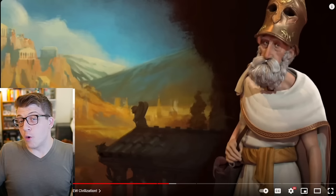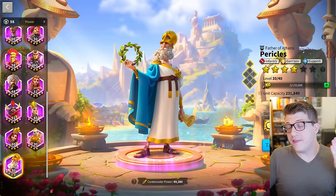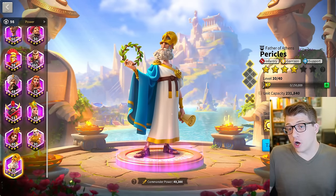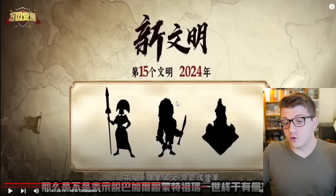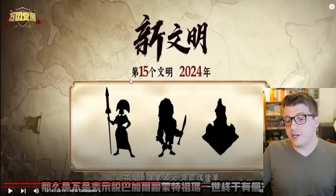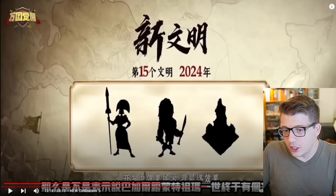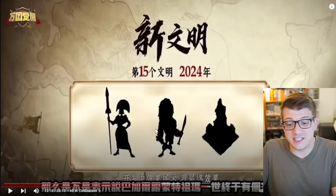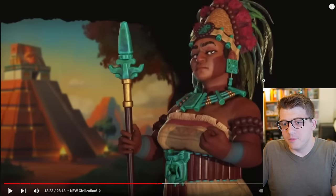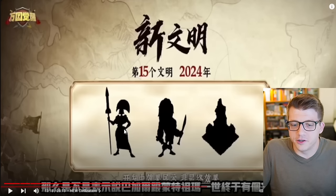To me, that silhouette is uncanny — I can't unsee it. One of the things I pointed out in that video is what Pericles looks like in the Civilization series versus what Pericles looks like in Rise of Kingdoms — the similarities are striking. So I don't think it's too much of a stretch that Lady Six Sky from Civ would look similar in Rise of Kingdoms. As for the other silhouette, it's hard to tell — it could be a womanly figure with a headdress, or perhaps a male warrior of some kind.